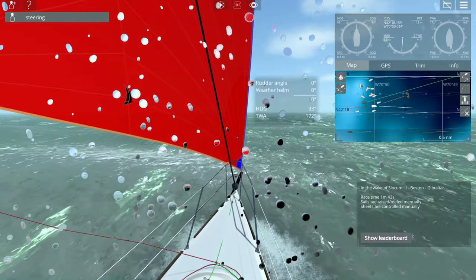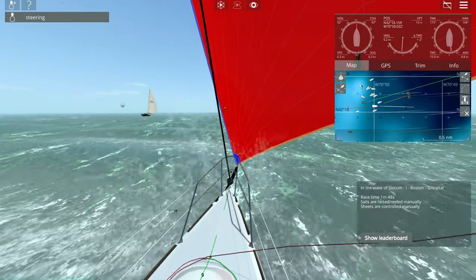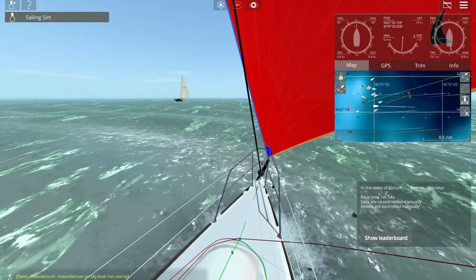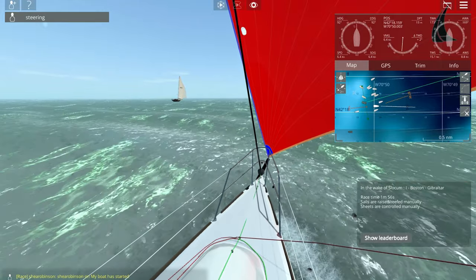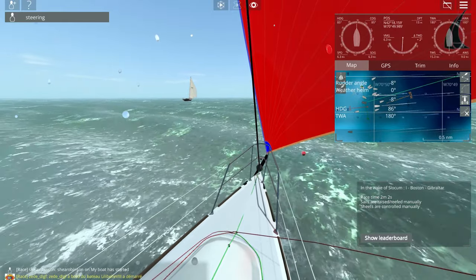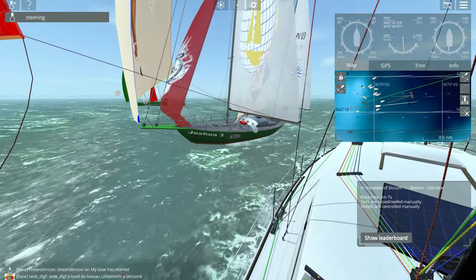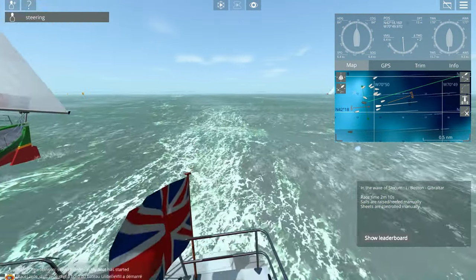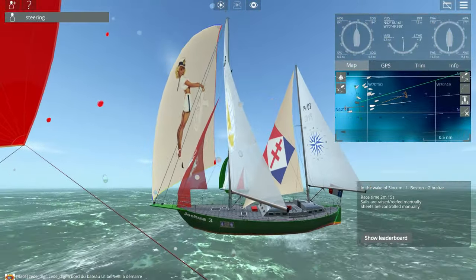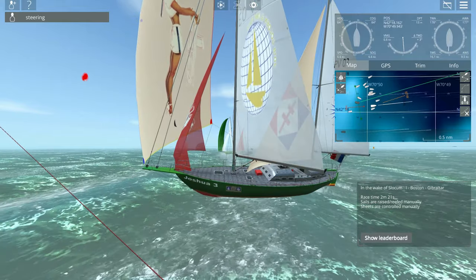As a reward, you will earn badges which you can display next to your name or on your boat. At each stage of your journey, you will have control over the level of assistance you can receive. You can change this at any time and progress all the way from literally just steering the boat — where the game handles all of the sheets, sails, and trim — all the way up to near full control of every aspect of your sailing vessel. Complete control of the boat is still lacking in Sail Away 2; there are things that the game will not allow you to do.